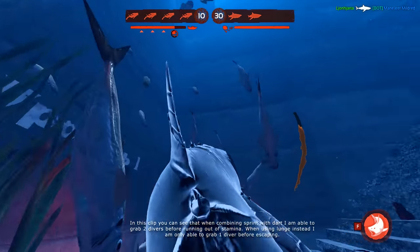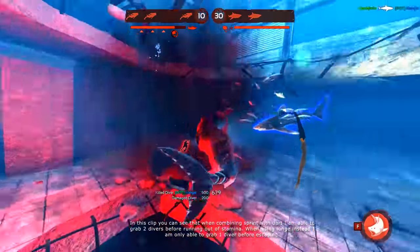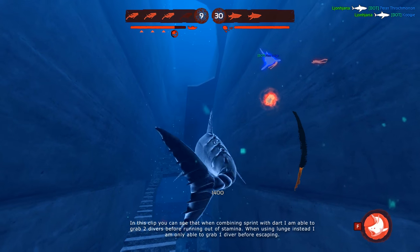Once you grab hold of your target, you should then continue sprinting, making you harder to hit. If forced to use your lunge, you will have a harder time maneuvering around the safe room to avoid gunfire, grab a second diver, or just simply trying to escape, as you will run out of stamina very quickly.